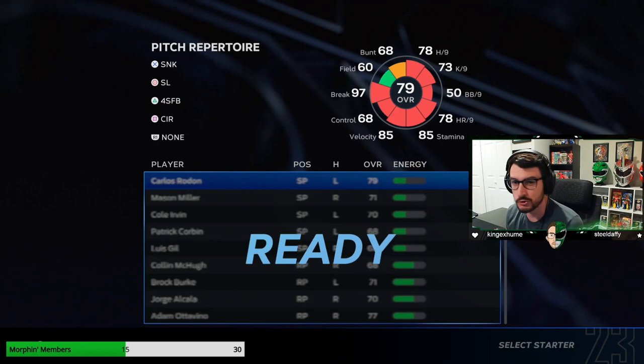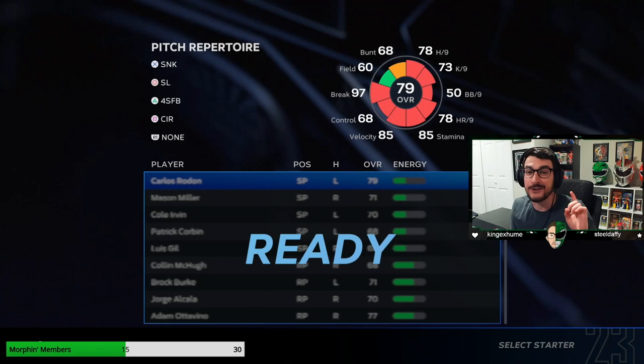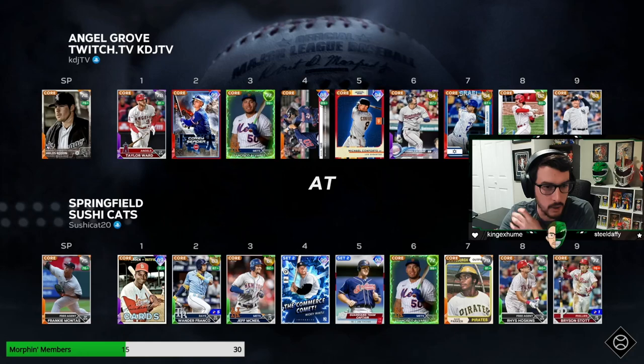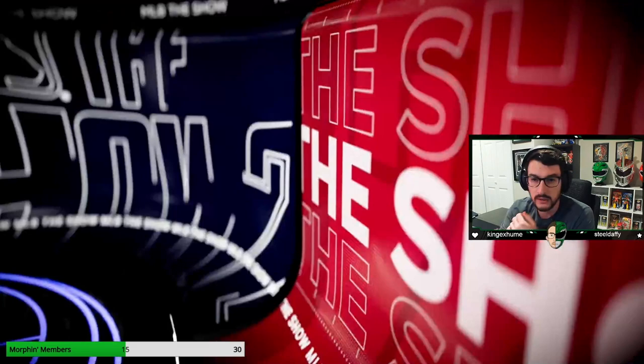We're choosing Carlos Rodon to start game one — he's my highest rated starting pitcher. We're locking in the lineup. We are facing Frankie Montas. He's got a decent lineup and a supercharge in there, as we do as well. We are hitting first. It is obviously ideal to be the home team in BR.